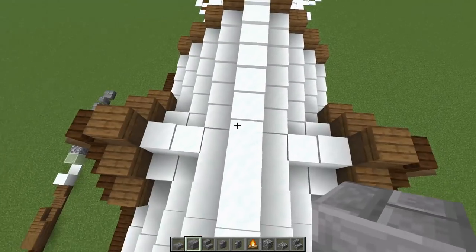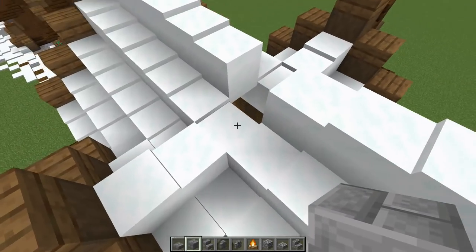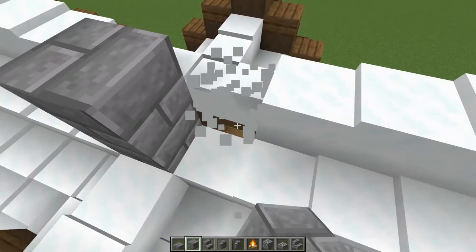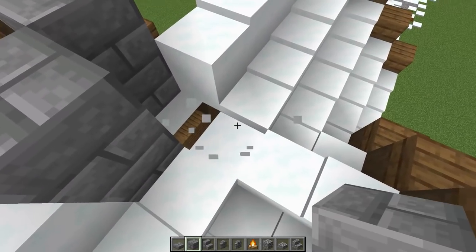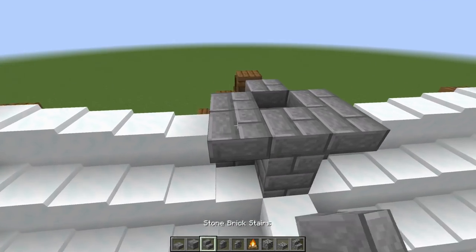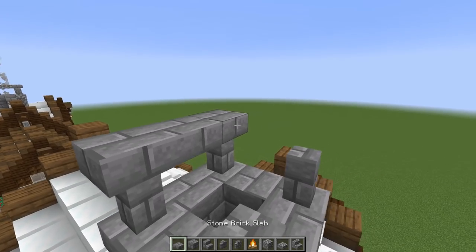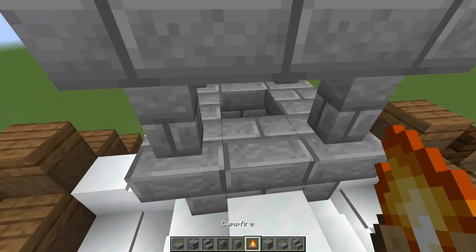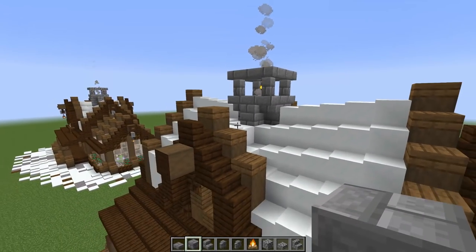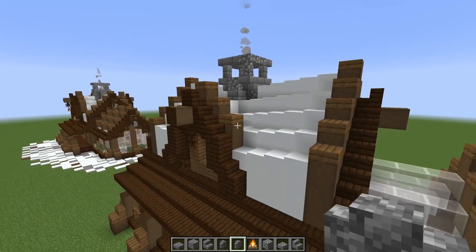Now let's work on the chimney and fireplace. Go right to the center of the roof and clear a gap there. Build up the chimney using stone bricks — go up one and two, extending out one and two on each side. Place upside down stairs on every corner, walls on the corners, slabs on the top with an opening left. Drop a campfire block inside — you can go higher if you want to see the flame — then texture randomly around it with stripped wood.